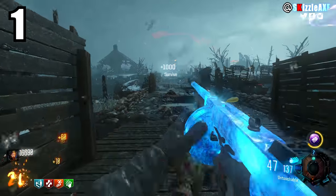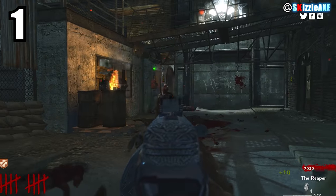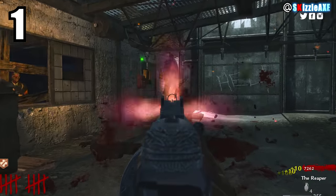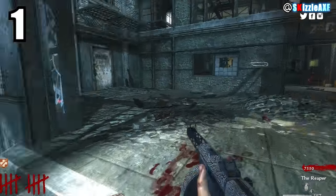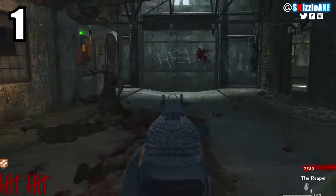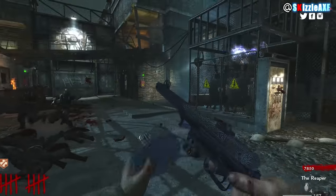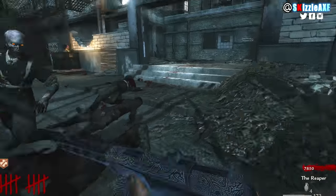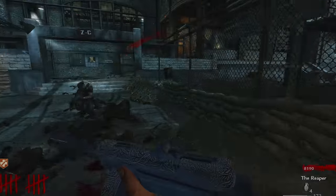At number 1, we have the original PPSh-41 — the Papoosh as I like to call it. It has 71 ammo in the mag and 355 in reserve. This gun doesn't even need a compliment from me. They brought it back in Black Ops 3, where it's called the Grim Reaper — and it was originally called the Reaper in Call of Duty: World at War. Check out other videos, subscribe if you're new, and smash a like.